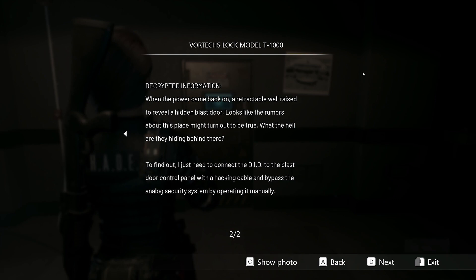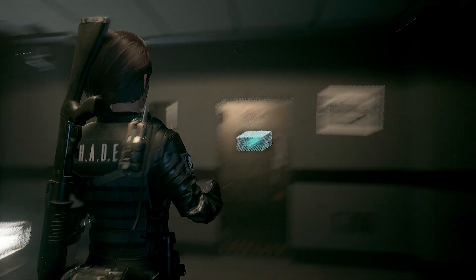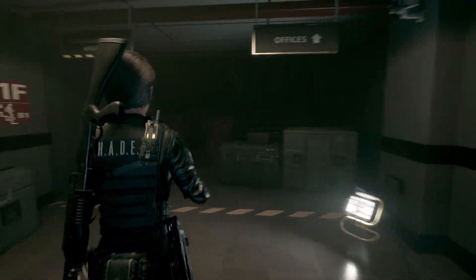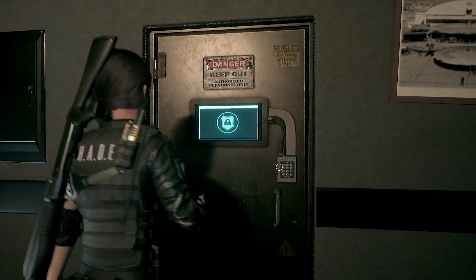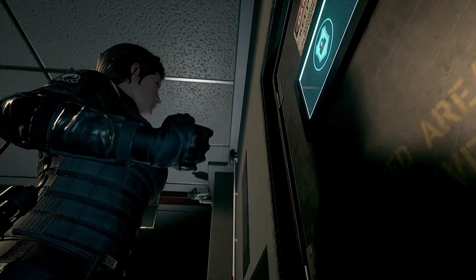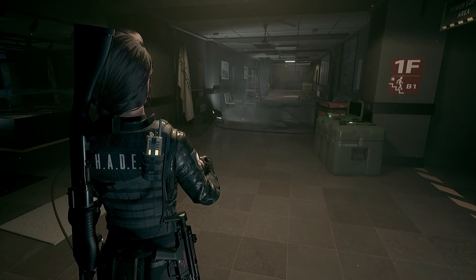Retract... Oh yeah, I guess I can see the indent. Looks like the rumors about this place might turn out to be true. What the hell are they hiding behind there? To find out, I just need to connect DID to the blast door control panel with a hacking cable and bypass the analog security system by operating it manually. That sounds good enough to me. I'm more confused than usual, to be honest.